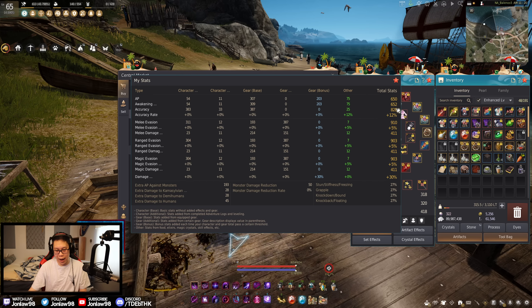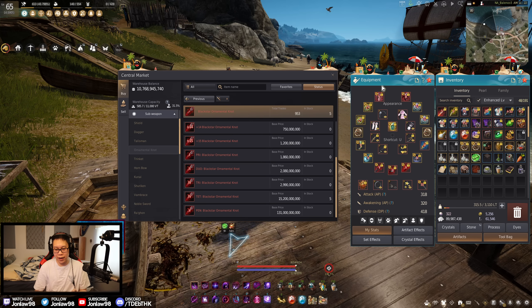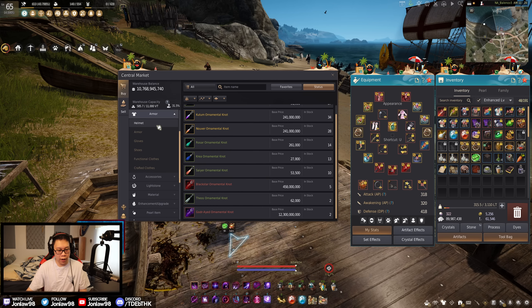Whether that 2 AP is worth it depends on whether it pushes you into a soft cap bracket where your stats actually matter. Realistically it's cheaper to Capris your Kutum up to around C7 or 14, then once you have a PEN off-hand it might be worth trading off. You'll lose a lot to taxes later, but for incremental gains I think getting a Kutum and Caprising it is better than just trying to slam a PEN Black Star.